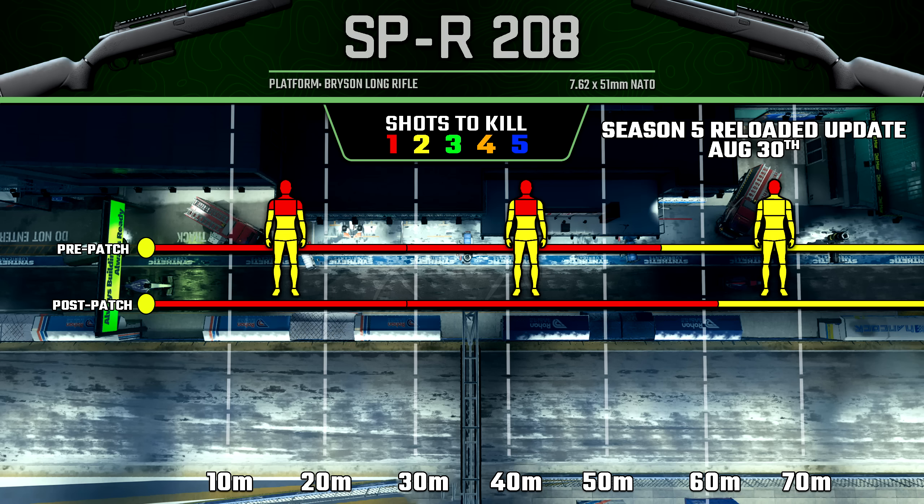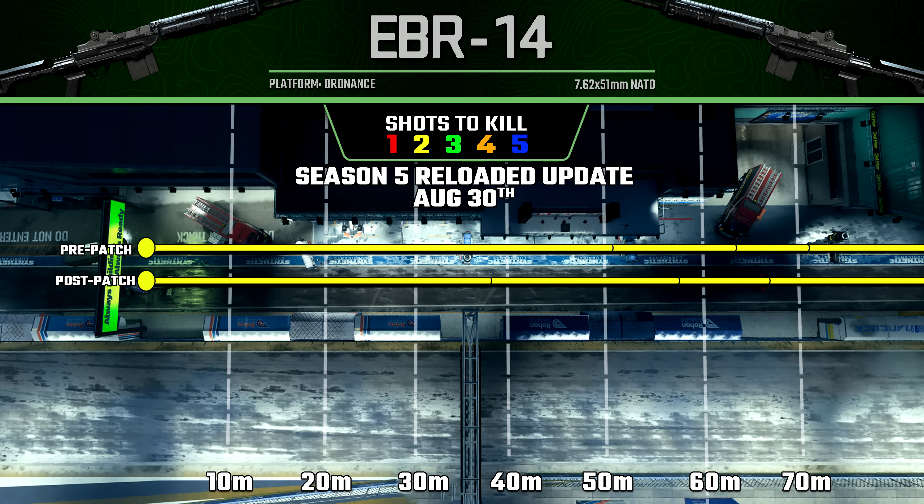Again, I never really saw the SPR-208 as an issue. The SA-B is objectively superior in most areas, and that still holds true after these buffs since the SA-B got more of a buff than the SPR did. But then finally, for the Marksman rifle category, I was very surprised to see a noticeable nerf to the EBR-14.